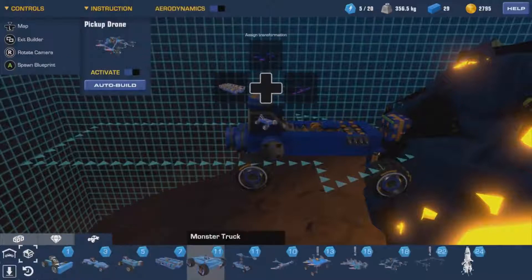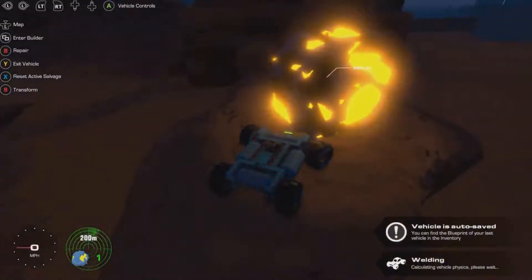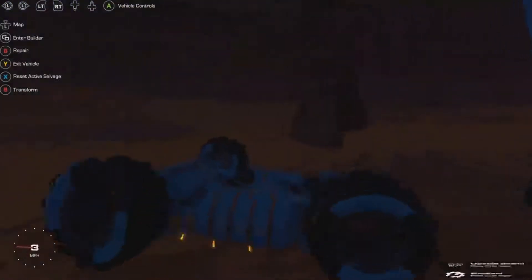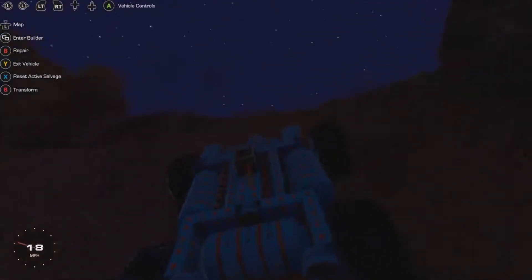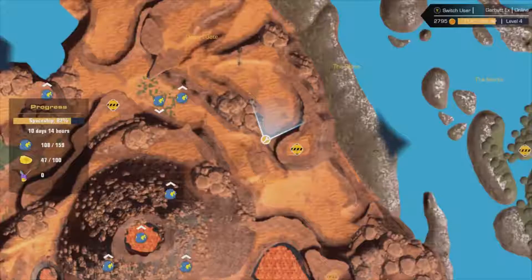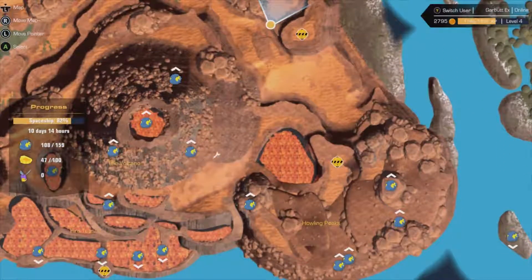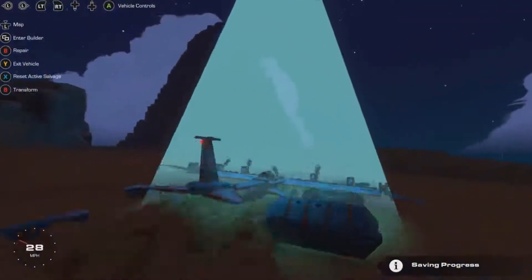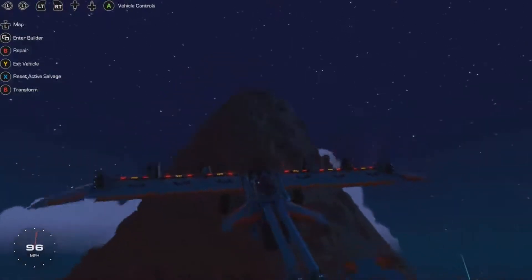I don't understand why you need tail lights. That monster truck is not very good - I made a weird one myself. I really want to get that salvage up there as well. Let's do it - we'll go into the center of the volcano and see if we can get that salvage that's down there. I don't know how I'm going to do it but we'll give it a best shot.